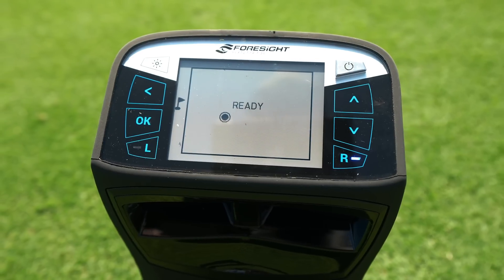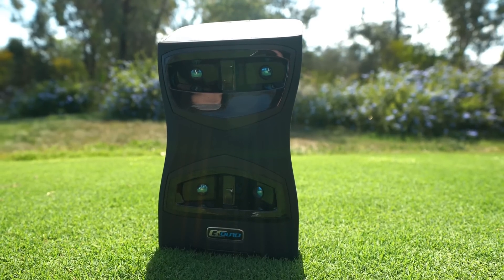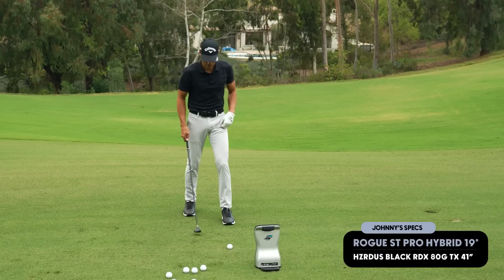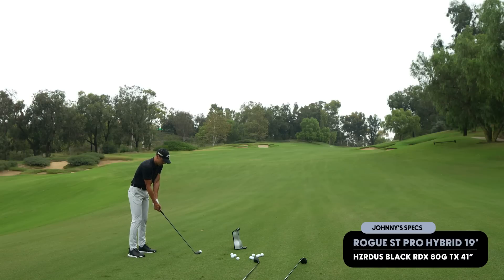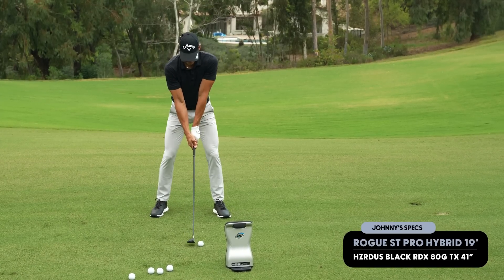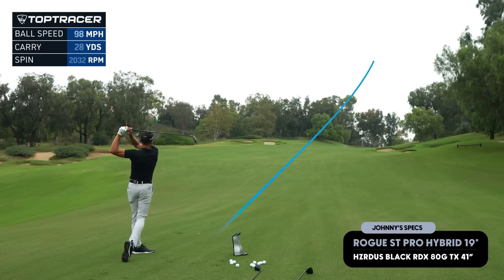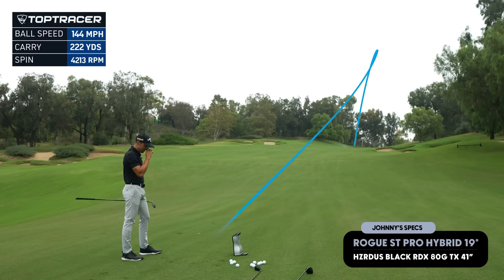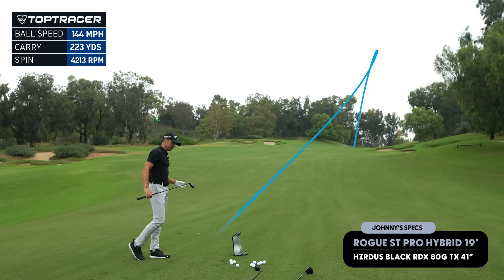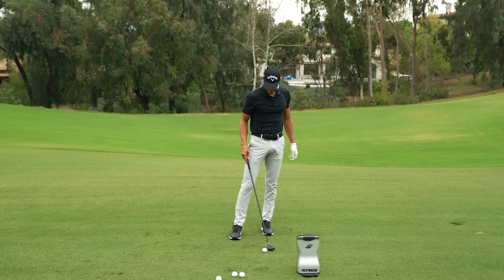By the way, the GC Quad — for a guy like me, this is dangerous. I could sit here all day and just rifle 5WDs into this green and look at the numbers all day. It's like a video game. Shout out to Foresight Sports. Here we go — targeting 235. I got 144 ball speed out of that one. It carried 223 at 4,200 spin.